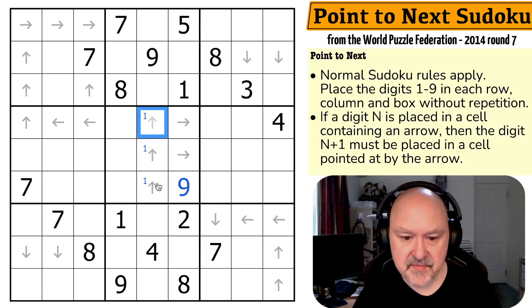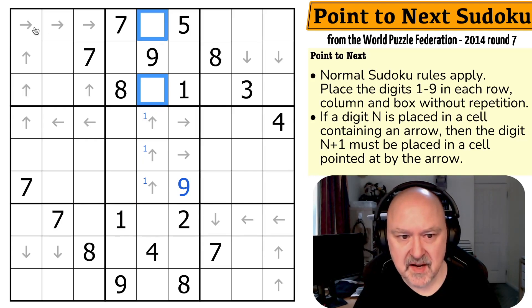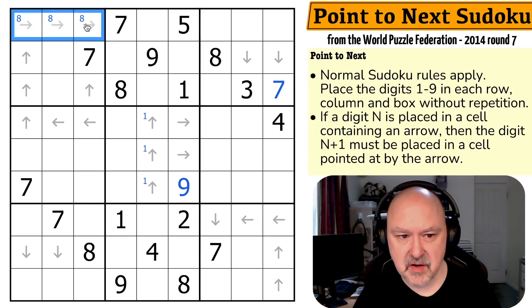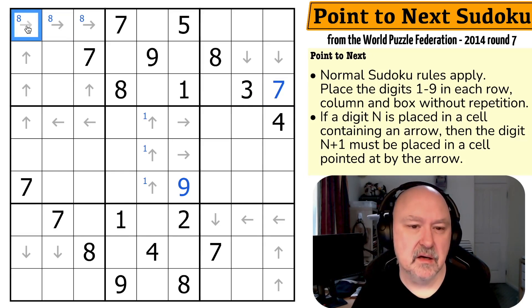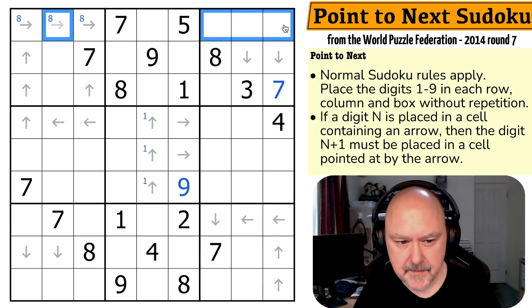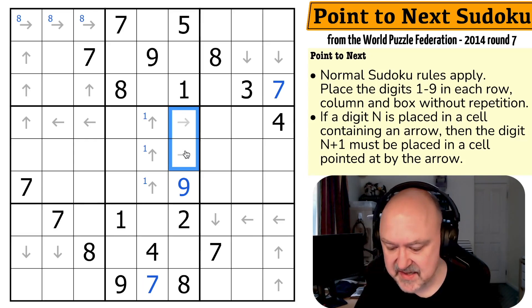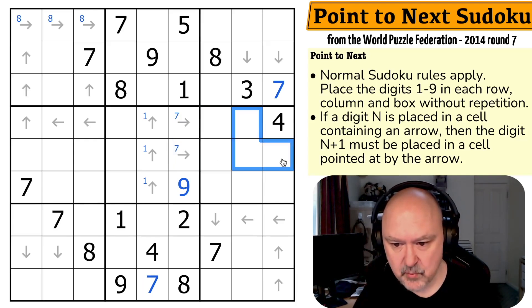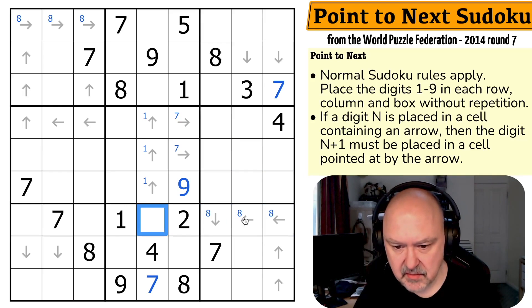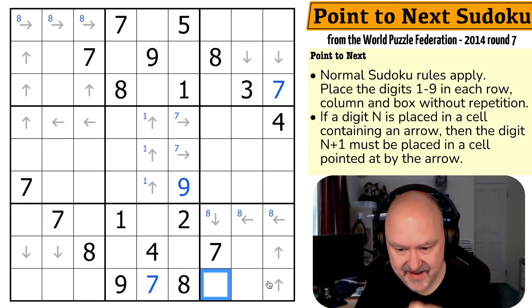One is in one of these. If one was here I just have to put two in one of these; if one is here I just have to put two in one of those, and that's all fine. Eight is up here. Seven is right here by Sudoku. Eight has to point at nine. Eight could point at nine over here, and that'd be fine. Eight could point at nine over here. Seven is right here by Sudoku — so seven is in one of these two. So eight is in one of those because seven must point at eight. Eight is over here by Sudoku. Eight here must point at nine over here, or eight here must point at nine there.